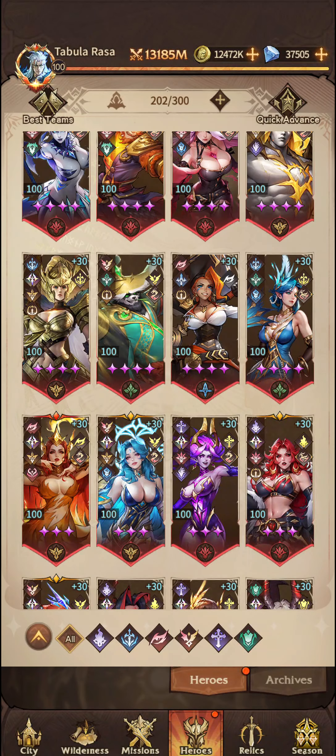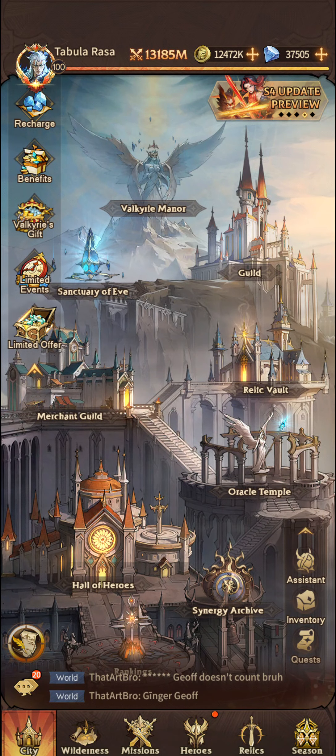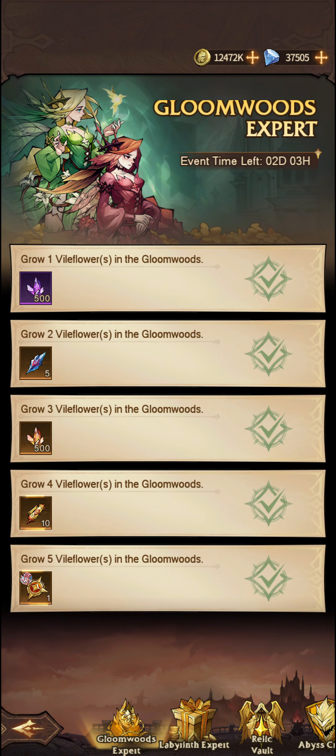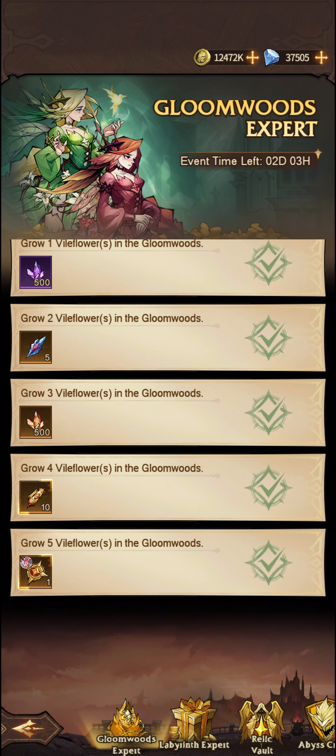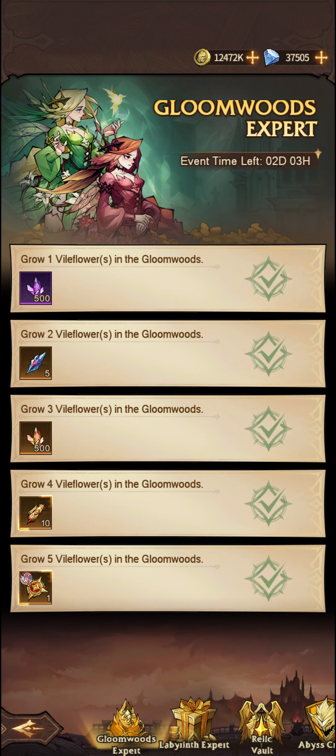Now these Awaken Orders can be obtained through various different events within the game. As you can see, through this event, the Gloomwoods Expert, we need to grow 5 vile flowers over the course of a 7-day period.